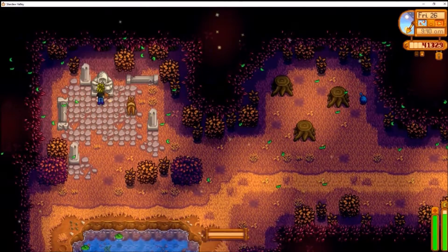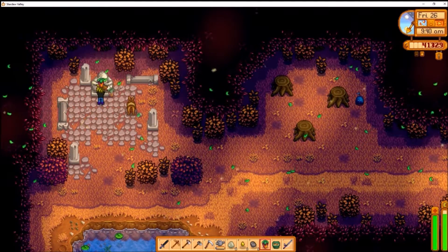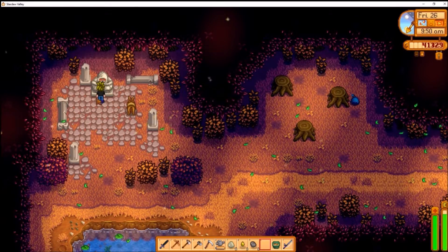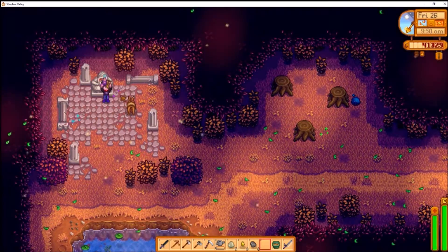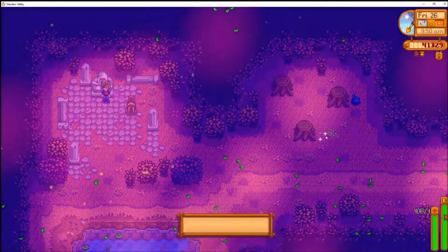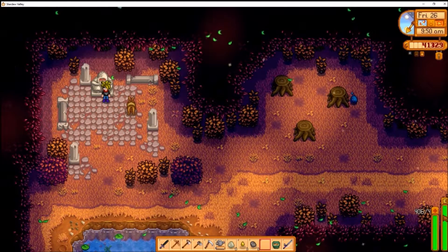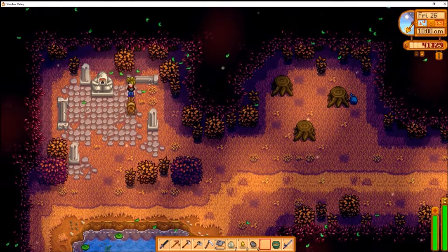Here we are in the secret woods — the old Master Cannoli statue. We're gonna go ahead and use this berry on his statue, and he gives us a star drop. It's always super creepy that his eyes are glowing red. 406 energy — the taste reminds you of beer, your maximum energy level is increased. So 406 energy now. Does he say anything different? He does not.